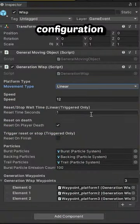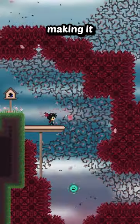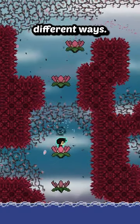And with just a small configuration change, the wisp can also move on its own in some kind of pattern without the player having to trigger it at all, making it a pretty versatile game mechanic that can be used in a lot of different ways.